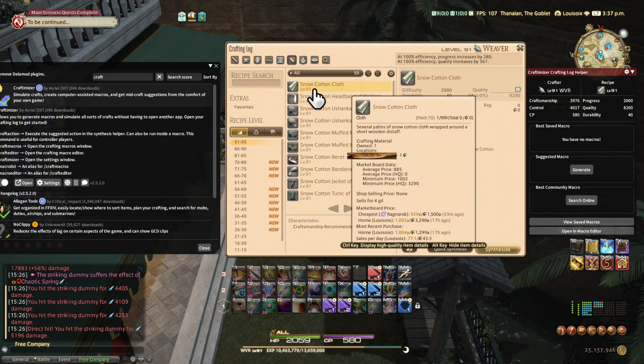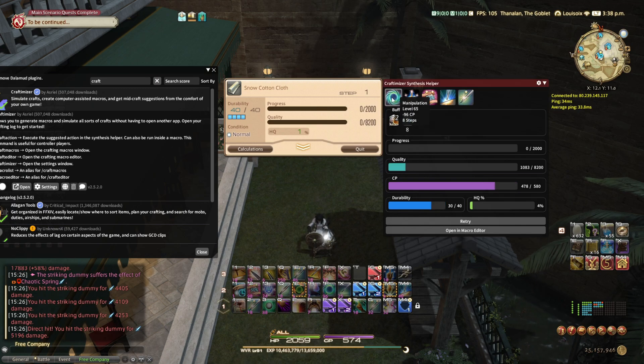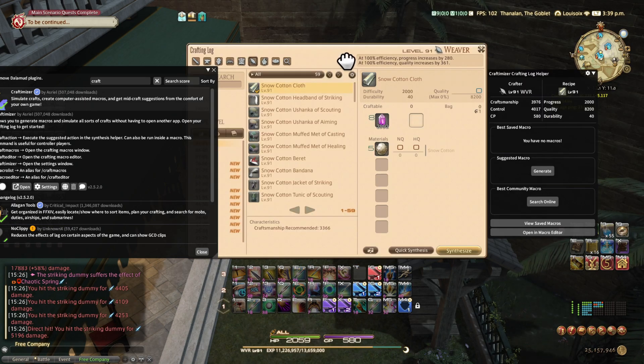The next feature is if you ever craft an item — for example, I have no idea how to craft this level 91 item. I click 'Synthesis' and look at the menu. It will give you steps to optimize the craft, so without having to do all the research and thinking, as you're crafting it will tell you what step to take. All you have to do is click on it and it will proceed. It just automatically generates.